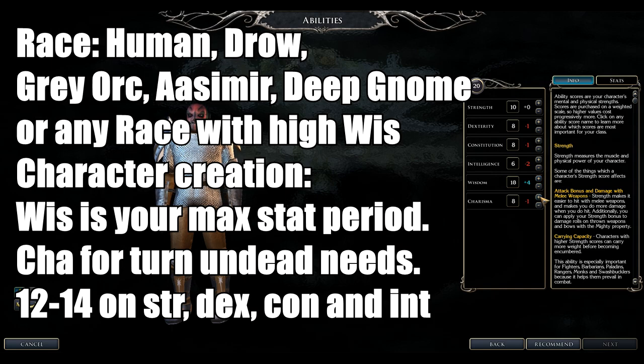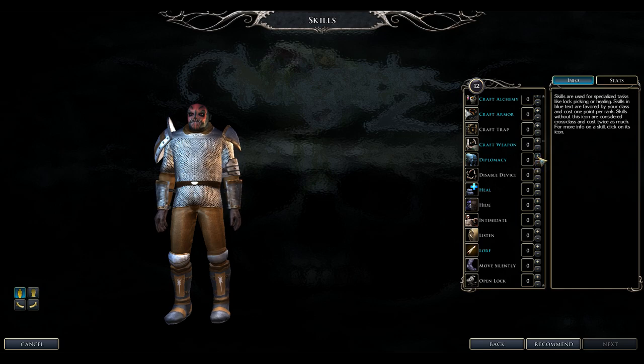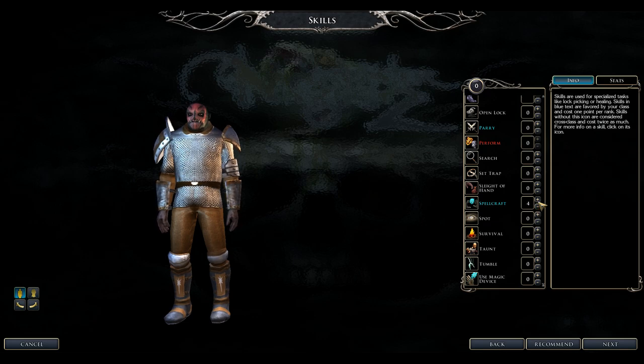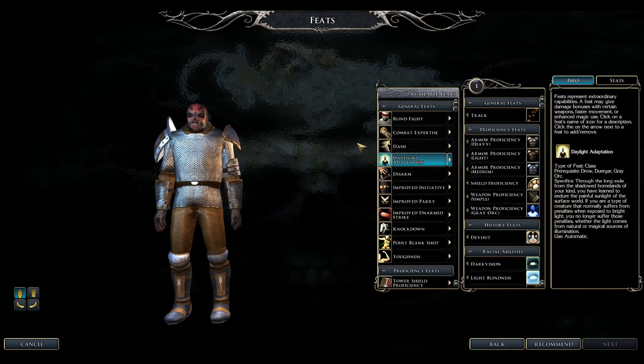Cleric class skills include Concentration — definitely want that — Craft Alchemy, Craft Armor, Craft Weapons, Diplomacy, Heal, Lore, and Spellcraft — very important to get. For feats, focus on spellcasting ones. If you want to go offensive, add weapon feats. Toughness is a good defensive feat, and Turn Undead enhancement feats are recommended.